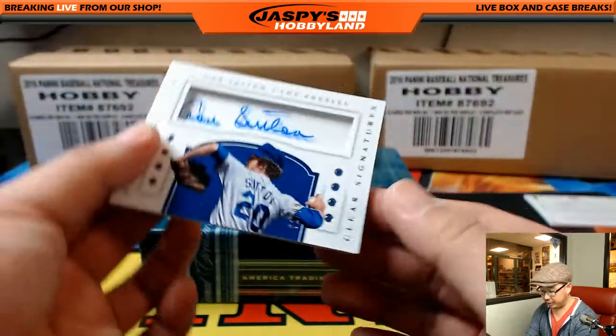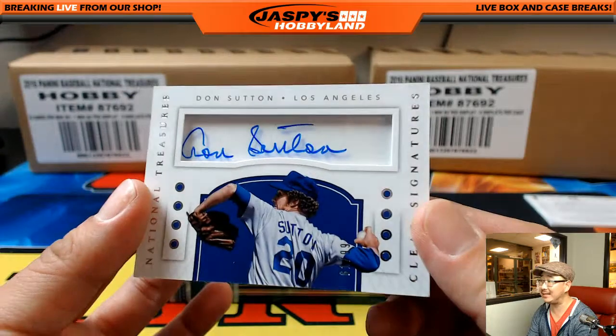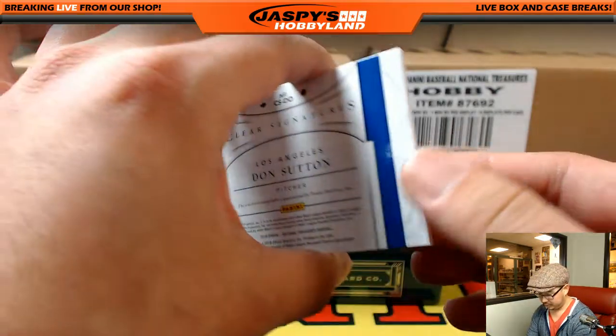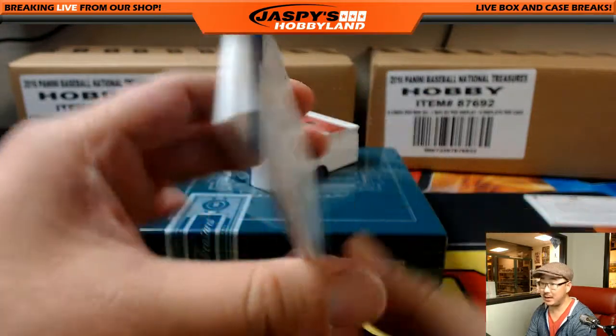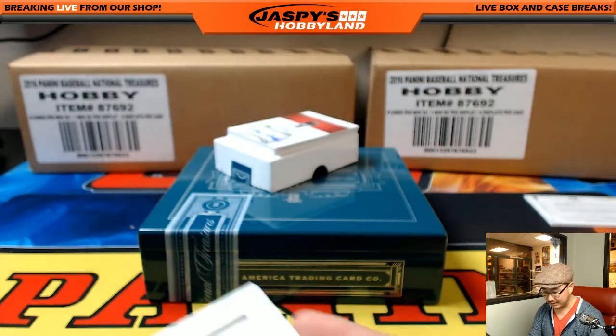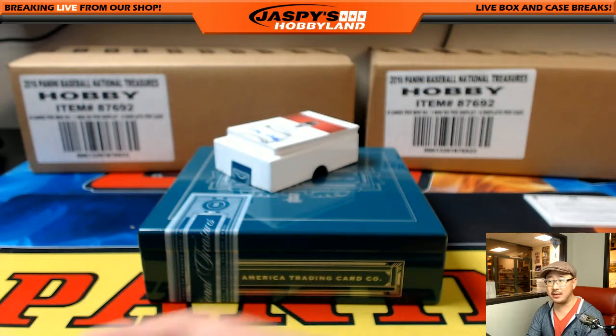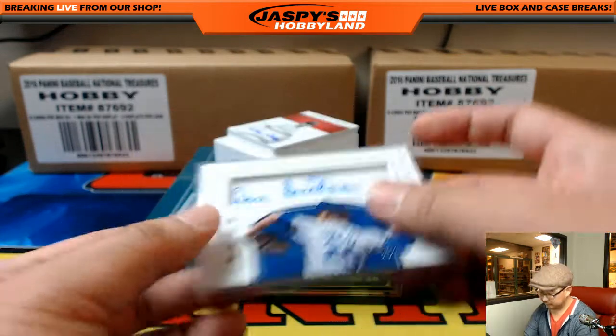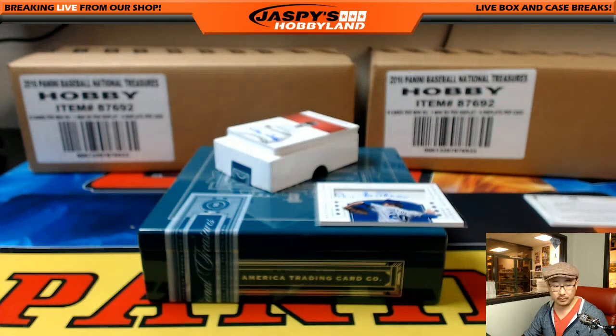Clear signatures — little Dodger Joe Mojo, that's Don Sutton. Nice Don Sutton clear signatures, 61 out of 99. I believe Don Sutton does Braves games now, doesn't he? That Don Sutton goes out to Jeff Hensley.